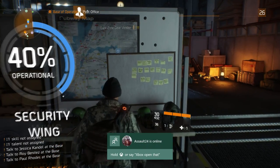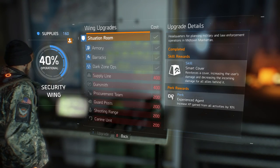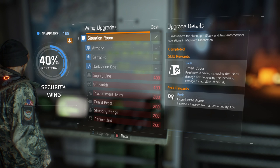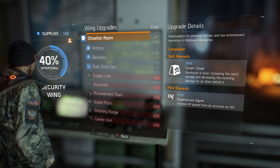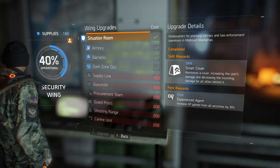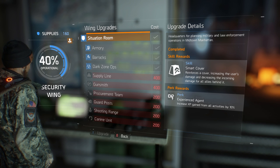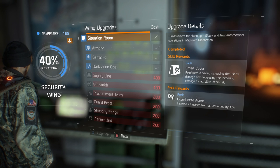When we open the security wing upgrades, the first upgrade — the Situation Room — increases experience gained from all activities by 10%. Every side mission, every encounter, every mission you do without this Situation Room upgrade, you are getting 10% less experience than you otherwise could. So unlock your security wing as quickly as possible, and you may even want to do that mission first to capitalize on the experience gained.